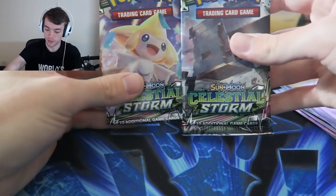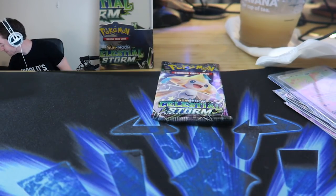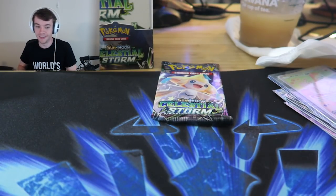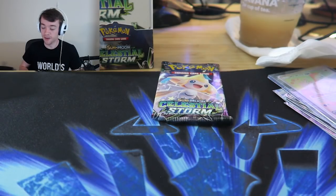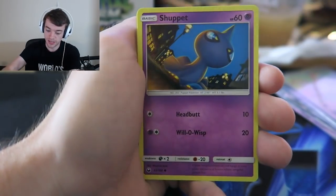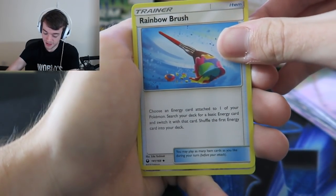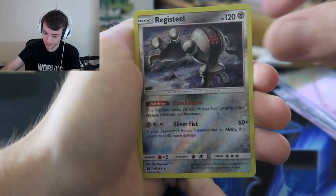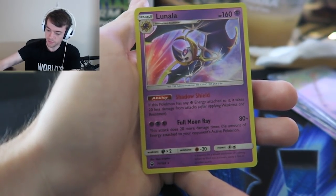Alright, we have two remaining - we have a Jirachi pack and a Celestial Storm pack. Jirachi feels heavier, gotta be honest. It feels heavier - I'm telling you it's got something good in it. I love you Pokemon, Nintendo of America. I'll never understand why the pack weight thing is a thing - like I understand that one weighs more than the other, but why not make them the same color? It ruins the buildup towards a lot of people opening packs. Slugma, Surskit, Sneasel. Our reverse is - mud steal, nice. Our rare is - it sounds like Lunala. That's a good pack. Is this Lunala any good?